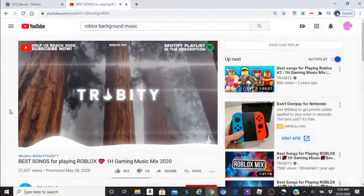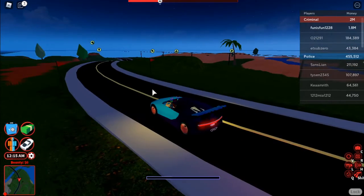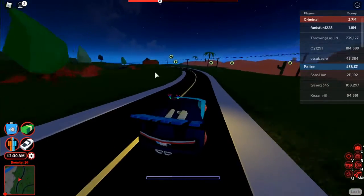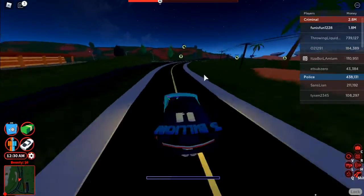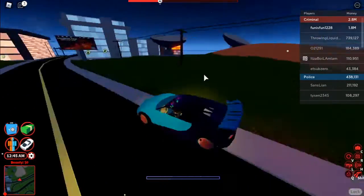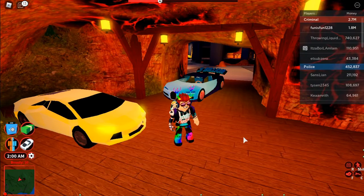All right, so the first glitch isn't necessarily a glitch per se, but kind of on Roblox's end. A police car came by me — as you can see, the ground kind of glitches through a little bit because the terrain is right above the road. That's kind of what it does. A lot of you guys have probably experienced this, but it's just a cool little thing I wanted to show you.